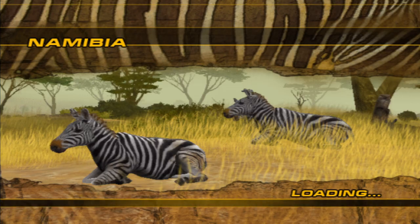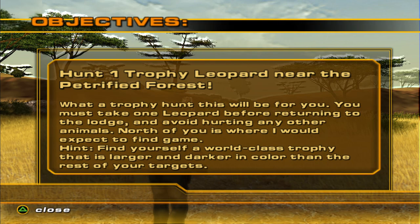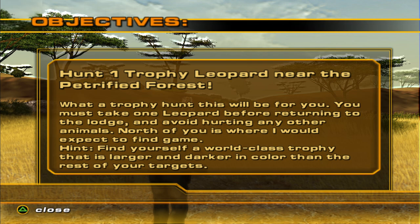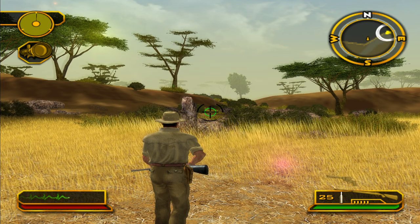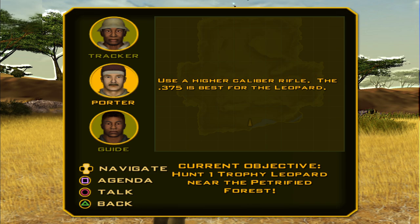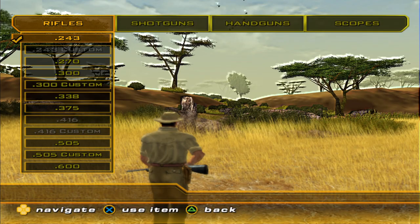I don't know what the recommended cartridge for leopard is. I mean, they're the fourth largest cat — I'm guessing probably a 300 would be appropriate. One leopard — world-class trophy, larger and darker. Let's see what the PH has to say: 375. Okay, never mind then — 375 H&H.